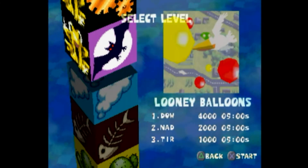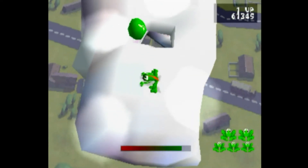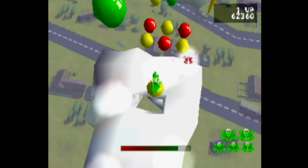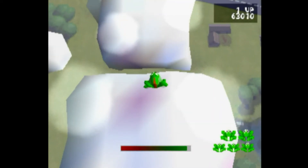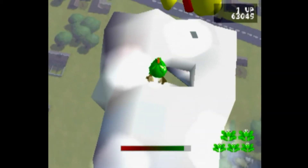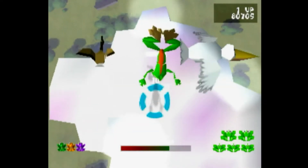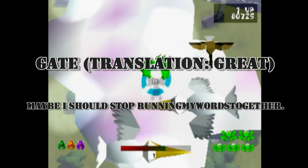Now we move on to the cloud levels. These will be so relaxing — just peace, tranquility, and so much noise from the birds. These levels can be really hard at times, and you've got to have a lot of patience while also being really quick with the timer. This level also shows off that not everything that's supposed to work actually works.